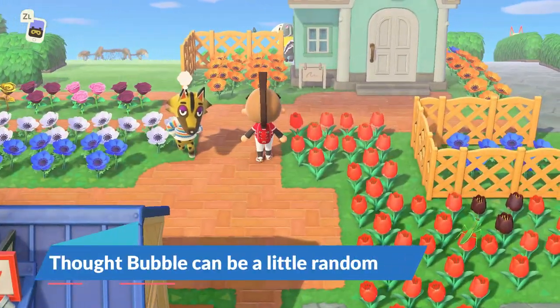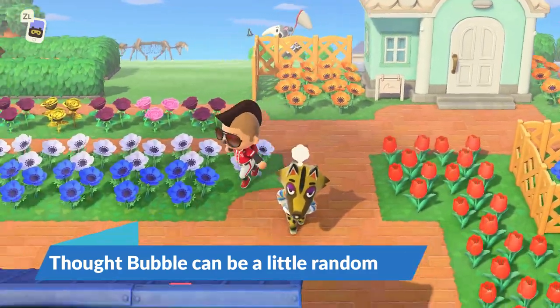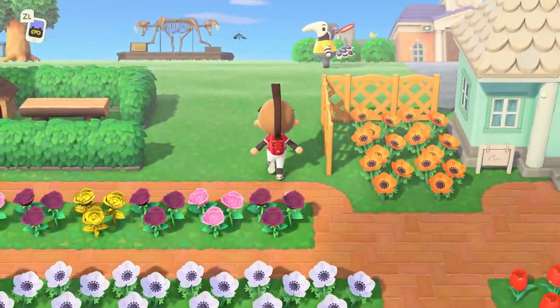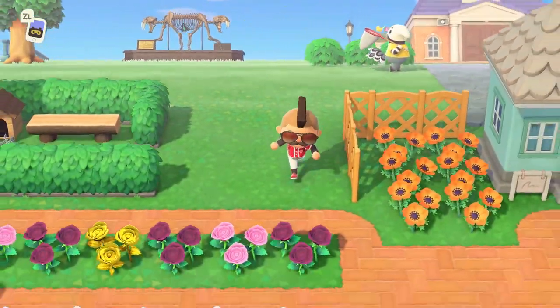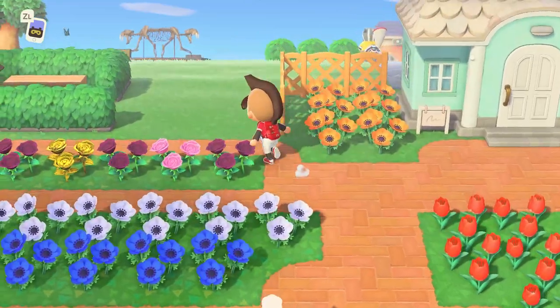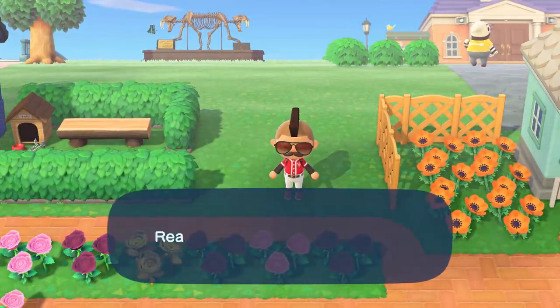Something to keep in mind: the game has a random number generator, so it can be a little unpredictable. Kyle could have the thought bubble again tomorrow, or it could alternate between two different characters for some time. It can be a little tedious to get the thought bubble to transition over to another character, but that's kind of what we're doing here.